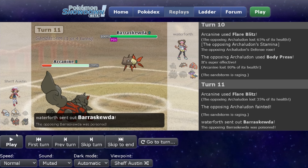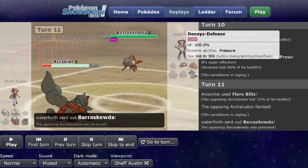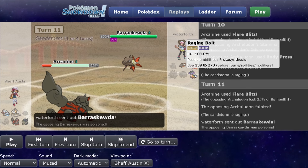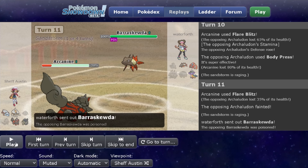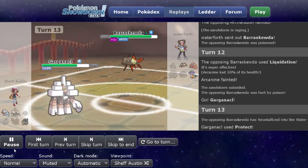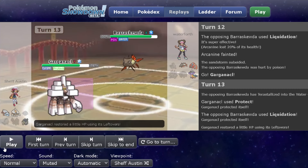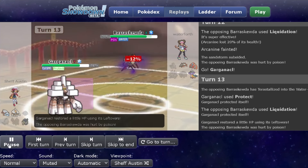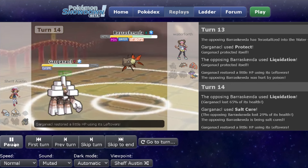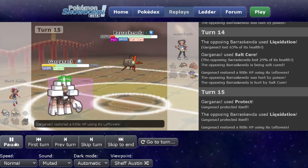They bring out Barrascoota, so they're going to claim one here. I look at the team I have left — Garganacle, which might be useful against Deoxys Defense; Golem with Sturdy intact for this Barrascoota later; and Avalugg, which I'm keeping fully intact for the Raging Bolt for some Mirror Coat action. So I actually decide to sack my Arcanine — I think it's just the best course of action. I bring out Garganacle and they shouldn't be able to OHKO it. I Protect to get some health back. They Tera Water — I don't think it would have killed me. So when I land the Salt Cure, plus the extra poison damage, the Barrascoota goes down.